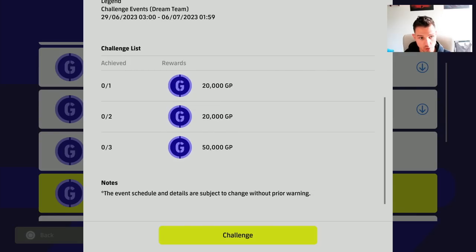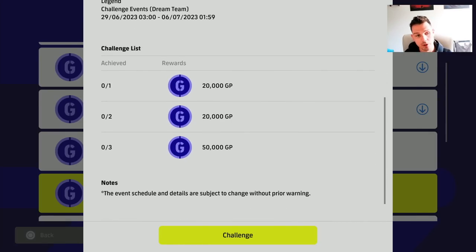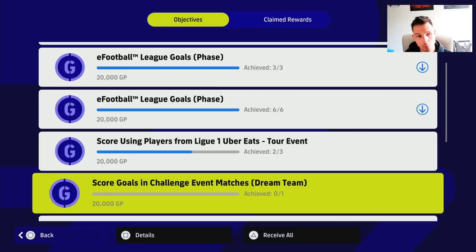These rewards are separate — this is what's confusing a lot of people. The rewards you get from doing the actual challenge are just tied to the challenge, not tied to the objective. Yes, they link up and you can double dip and unlock them both at the same time. If we click on challenge it will bring us into the golden goal event.